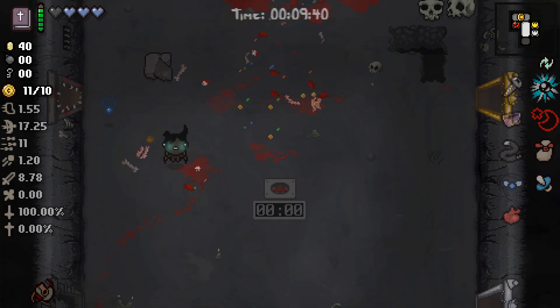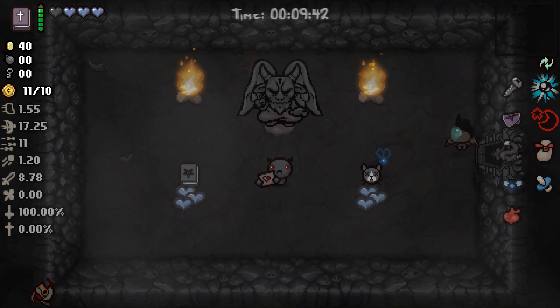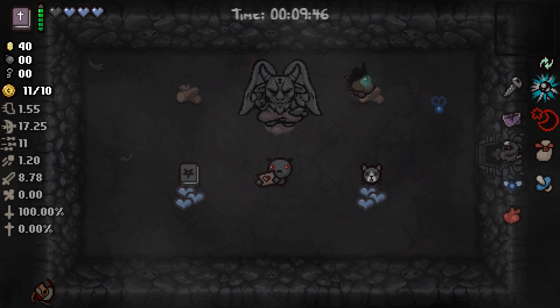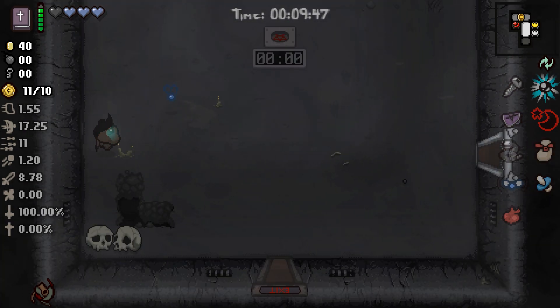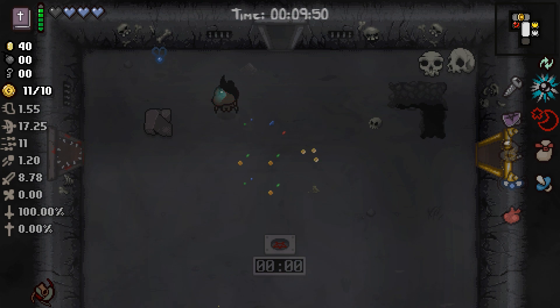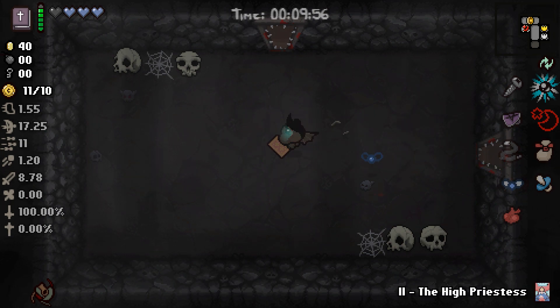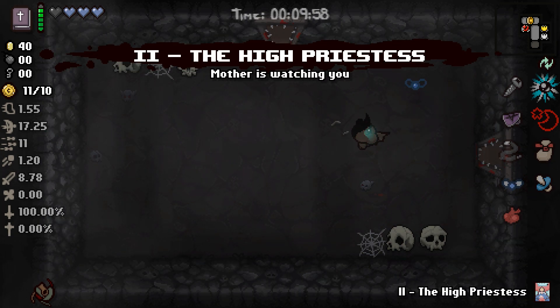What do we got? Guppy's Head — great item, but not worth three spirit hearts even though I'm part of the way to Guppy. I just can't — the risk is too great. We are going to get a High Priestess card.